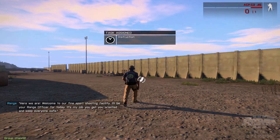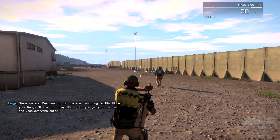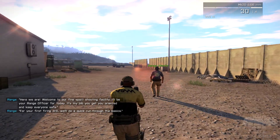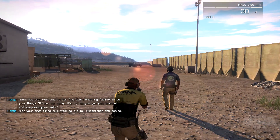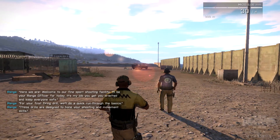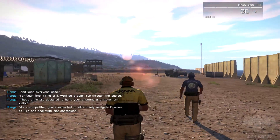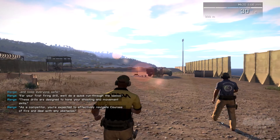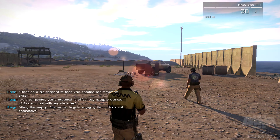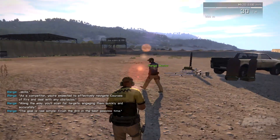Here we are — welcome to our fine sports shooting facility. I'll be your range officer for today. It's my job to get you oriented and keep everyone safe. For your first firing drill we'll do a quick run through of the basics. These drills were designed to hone your shooting and movement skills. As a competitor you're expected to effectively navigate courses of fire and deal with any obstacles. Along the way you'll scan for targets, engaging them quickly and accurately.